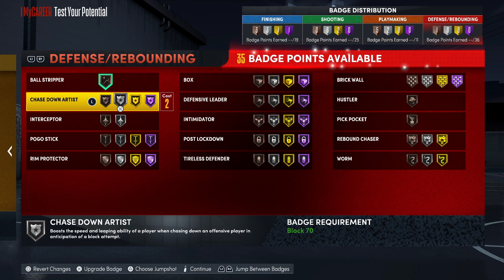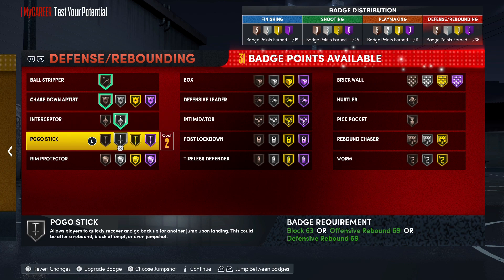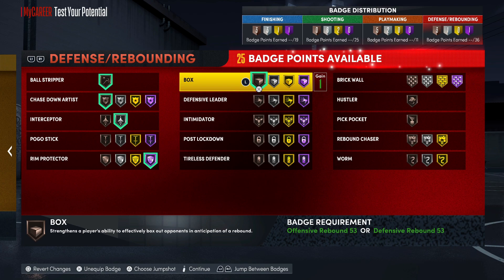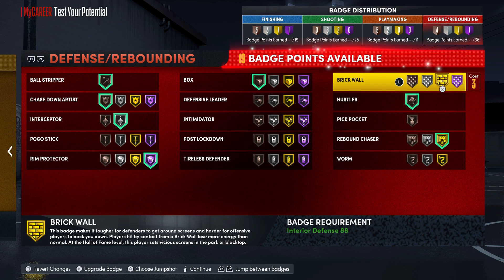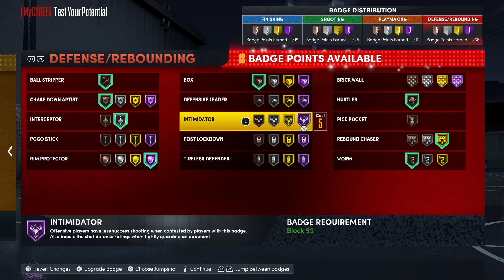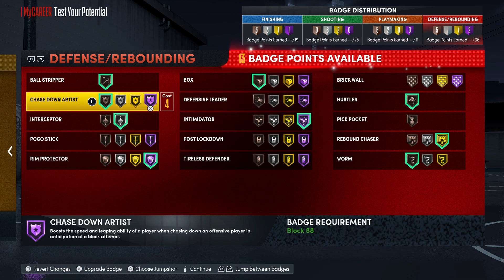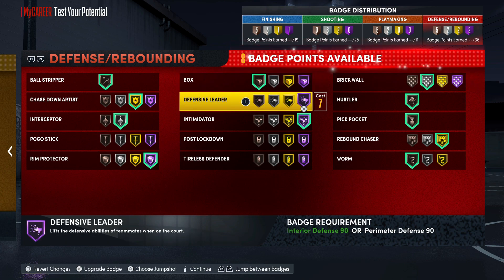For defense you got bronze Ball Stripper, bronze Chase Down - chase down is good right now but you're a big man so you could throw that higher. Hall of fame Rim Protector, bronze Box - at least if you want to go gold on a Rebound Chaser. Bronze Hustler, Brick Wall if you want to - I don't know if y'all rocking with that - bronze Worm, Intimidator. I'd probably go gold on Chase Down. Got Pickpocket too.